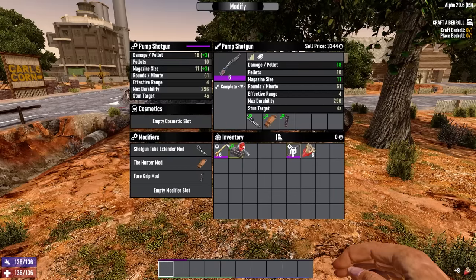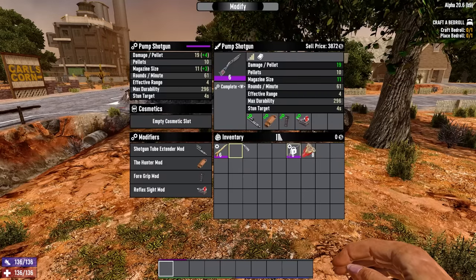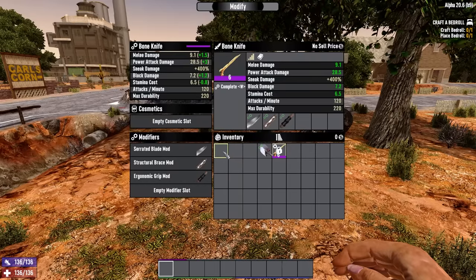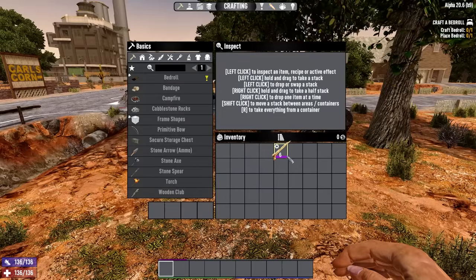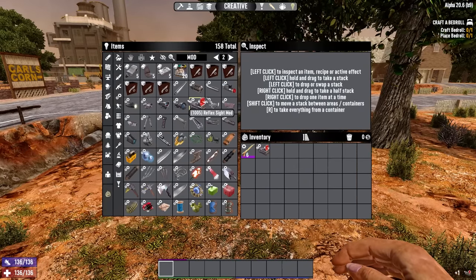Number 17: every mod you attach to a weapon or a tool will increase its damage by about 10%. So even if it seems a little unhelpful, like a gravedigger on a bone knife, it's a good idea to just throw it on there to maximize your weapon's damage until you find something a bit more appropriate. This does not work for armor — it will not increase your armor rating unless it's very explicitly an armor plating mod.